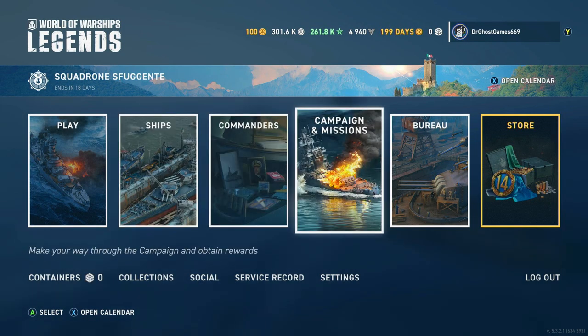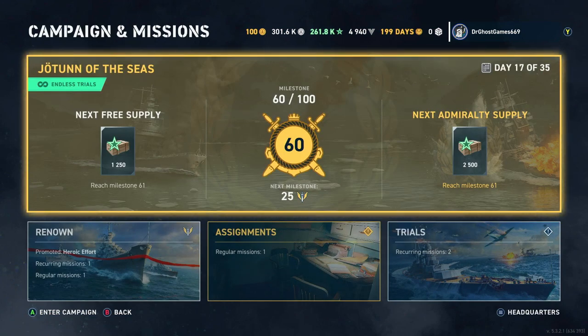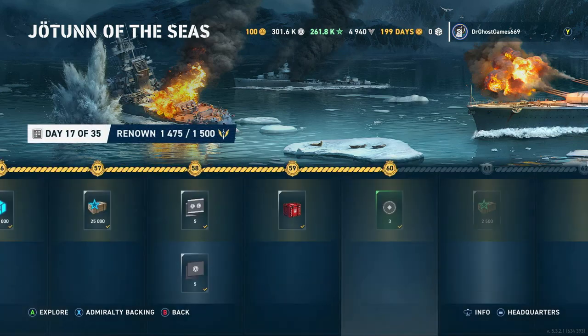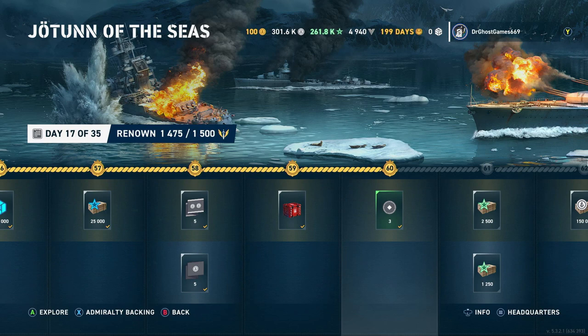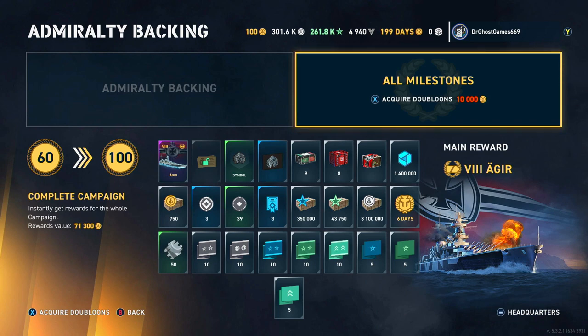Next up is the Campaign and Missions tab. If you decide you want to spend some money on the game, the best bang for your buck is literally the campaign — the battle pass. If you're decent at the game and understand how to progress through the campaign, I'd suggest picking it up every month for 2,000 doubloons. It's ten dollars for 2,500 doubloons — that's how much Admiralty Backing costs. You not only get a Tier 8 ship, you get a patch, a flag, a bunch of crates, and those crates have a chance to drop ships — even premium ships.